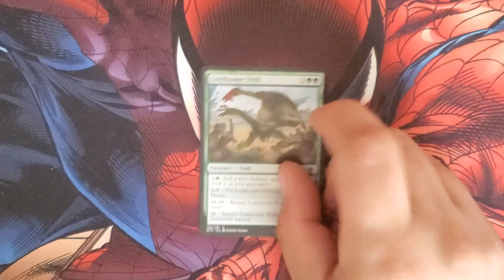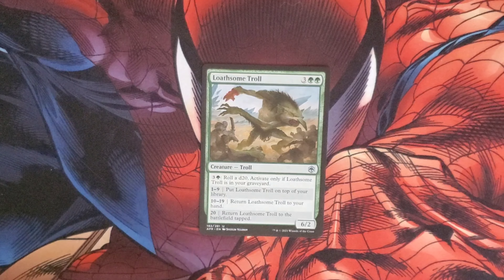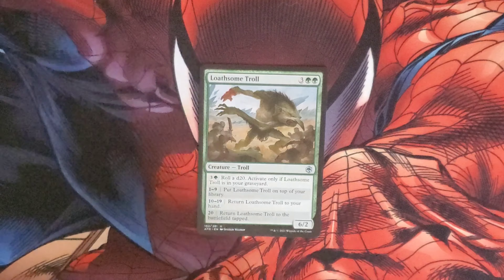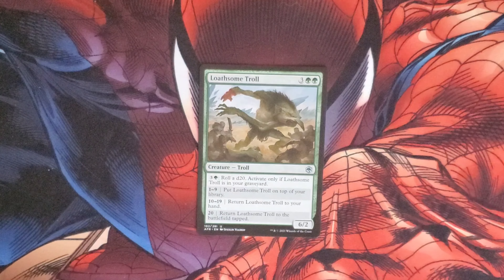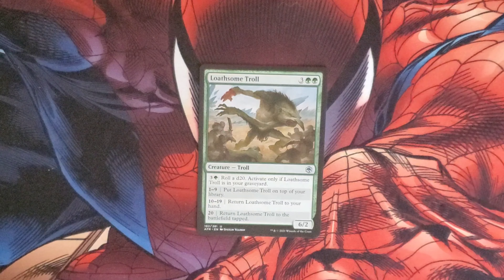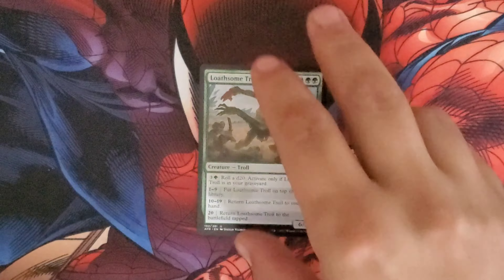Another uncommon is the Wulfgar of Icewind Dale — costs three and two green. It's a Troll. Pay three and a green to roll a d20, activating this ability only if it's in the graveyard. Roll one through nine, put the troll on top of your library. Roll ten through nineteen, return it to your hand. Roll a twenty and return it to the battlefield tapped. It has a 6/3 body.